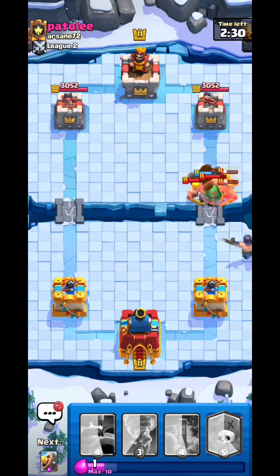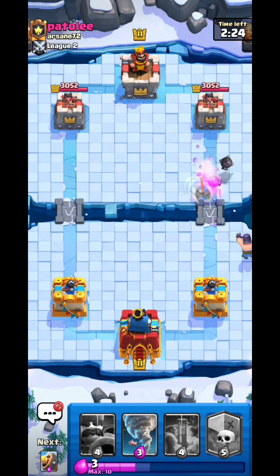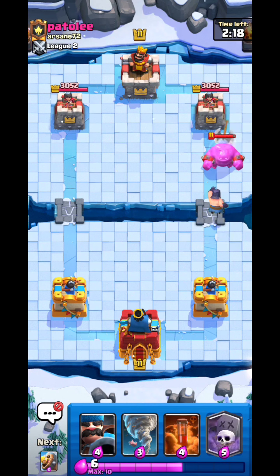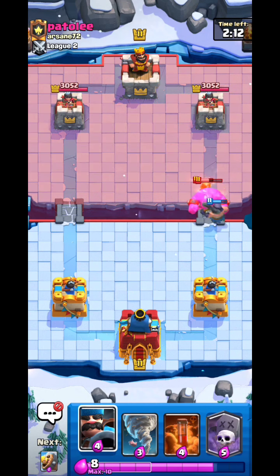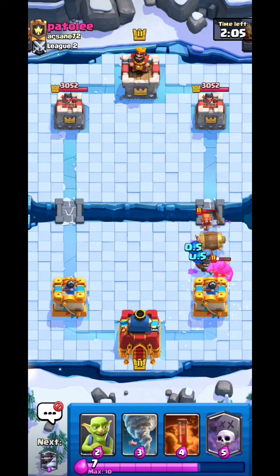This deck is crazy strong because you basically have unlimited splash damage. There are a lot of swarm things in the meta like Goblins, and you also have Hog Rider, E-Golem, and Golem stuff which is easily countered by this deck with the power of Mega Knight and Tornado.